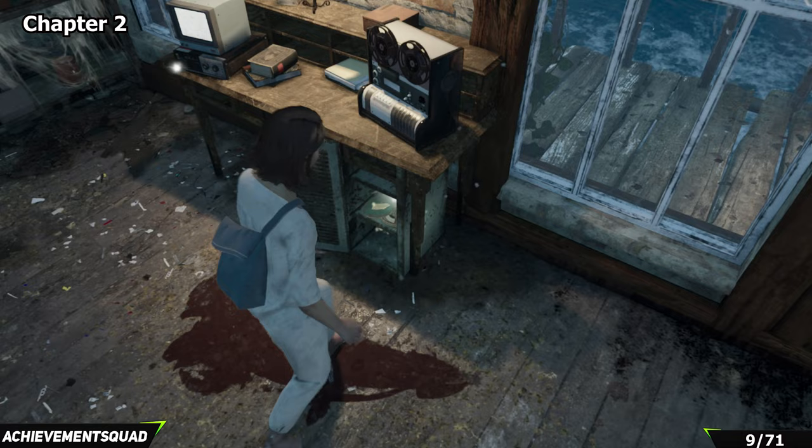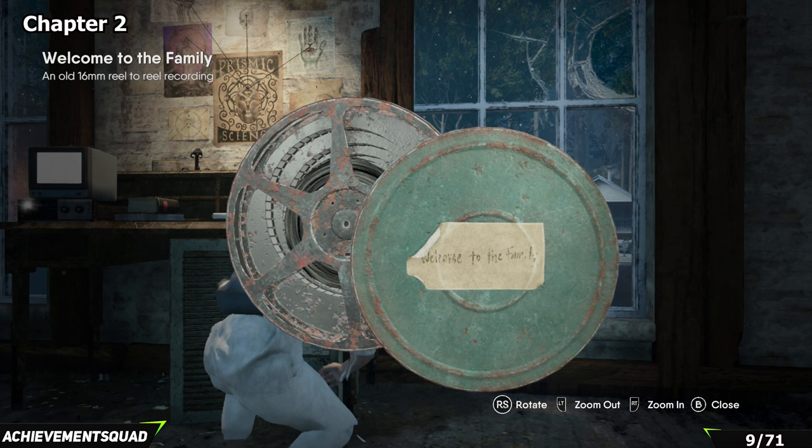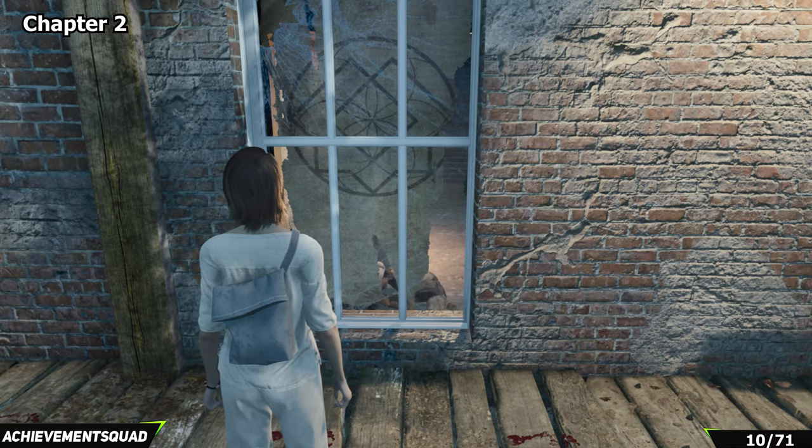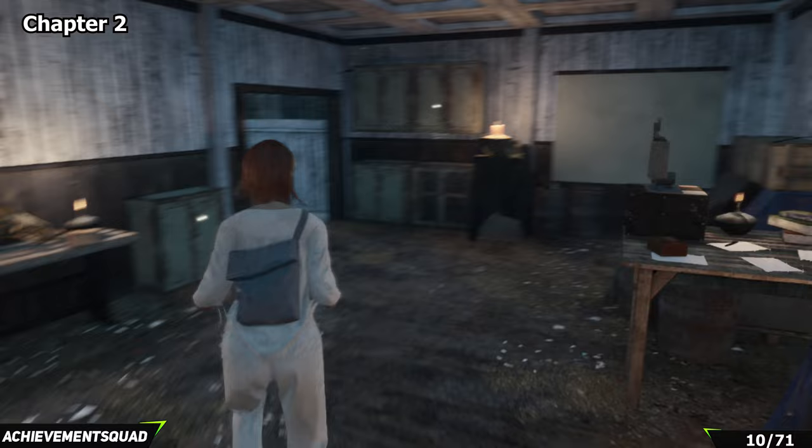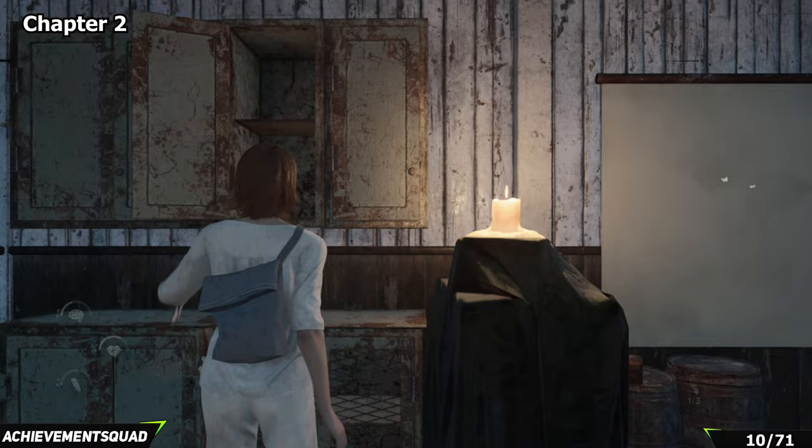Once you're clear of the fuse puzzle and you reach the situation with your friend crying in the window, take a right and go over to the double doors just here. Enter the building and make your way over to the cupboard at the back above another set of cupboards — you're going to find your next piece of lore in here.